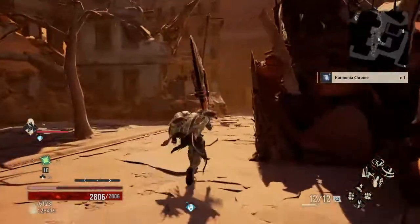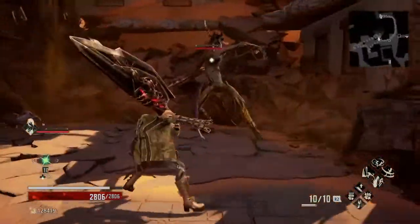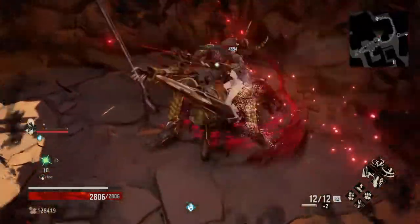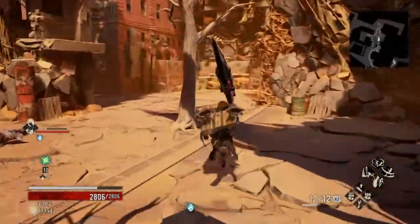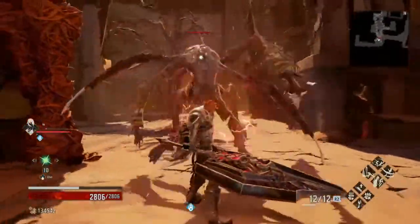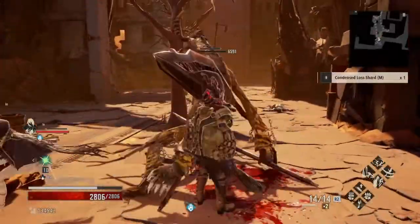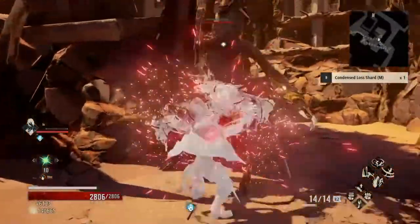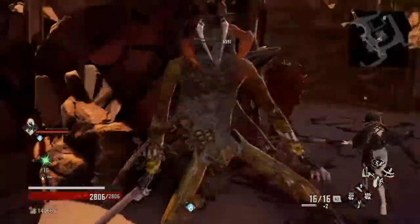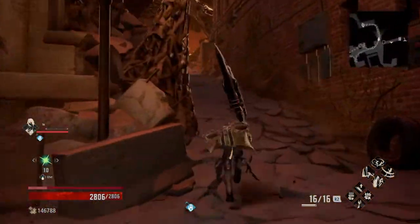Alright, that's a Harmonia Chrome. Let's try this one more time — hopefully this works out for us. Here we are onto our third run. Hopefully I should get some titanium from at least one of them here; it's also just luck of the draw. These guys are super easy to backstab and pretty easy to parry too because they're so slow. I'm going to skip to a point where it actually drops some for us, so I'll be back in a moment.